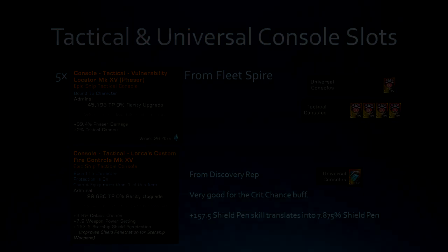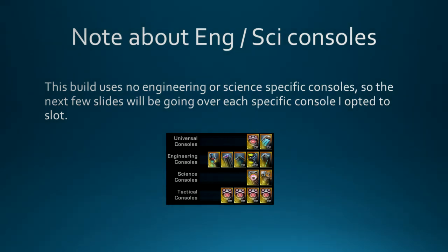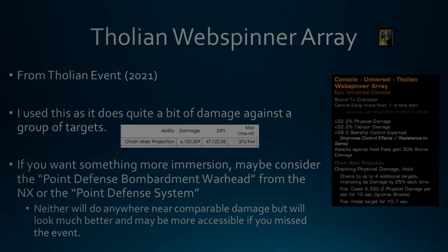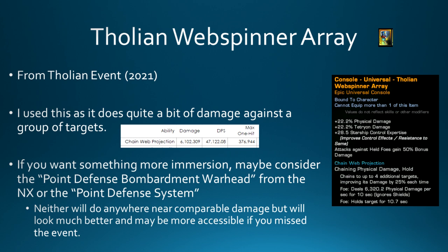This build uses no engineering or science specific consoles. Let's start with the Tholian web spinner, from the Tholian event that ran in 2021. I use this as it does quite a bit of damage against a group of targets. In Infected Elite, I use it against the starting group and then either the gateway or the tac cube at the end. In the run I did, I got 47,000 DPS out of it, which for a universal console is pretty good, especially on a non-EPG build. On an EPG build, this console does even more.